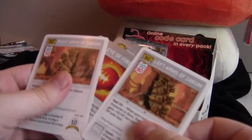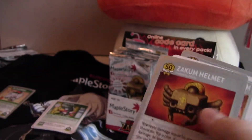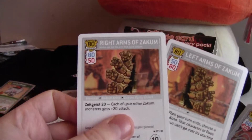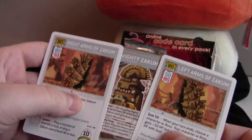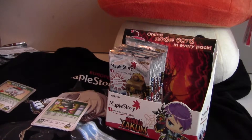Here, I'll show you. I have the Fired-On Zekum, the Zekum helmet I dropped from Zekum, and the right and left arms of Zekum, and Zekum himself. So if you can picture this with the arms — really nice, very happy with it.